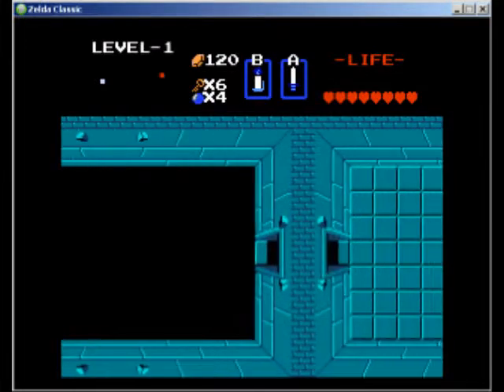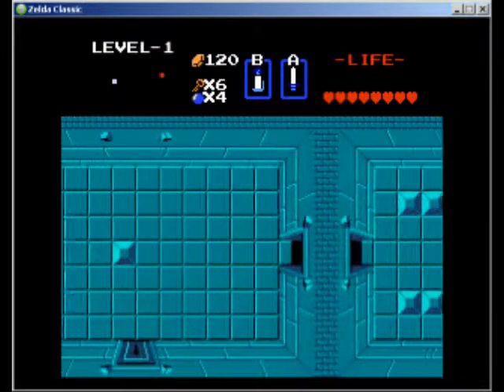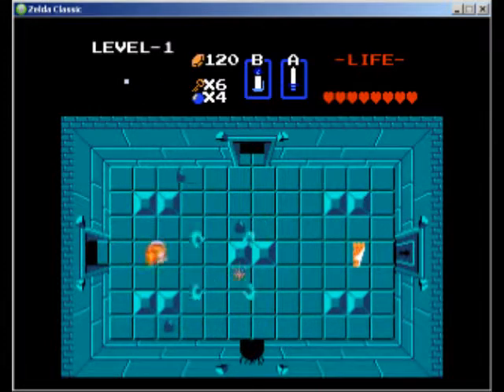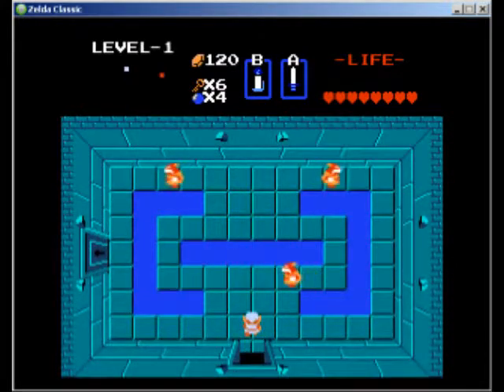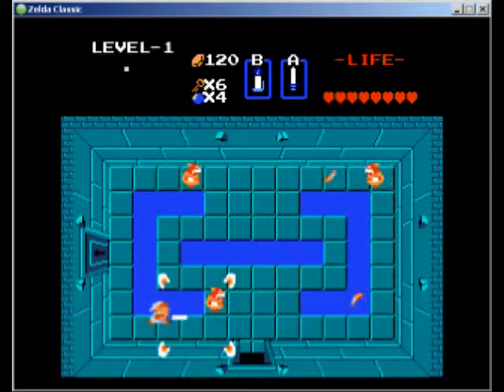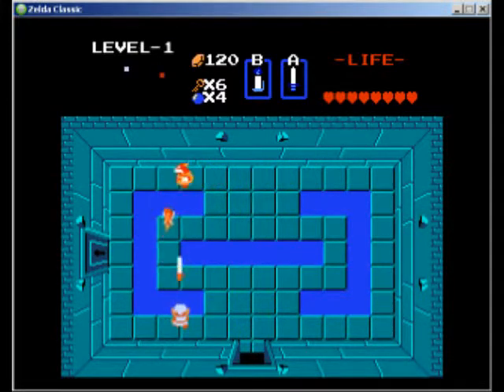I don't even know what half these clues mean — what about Eastmost Peninsula? I don't know if that's supposed to be the upper right corner of the map or something. There's a bomb back there, and those guys don't really drop bombs, so no tricks there.